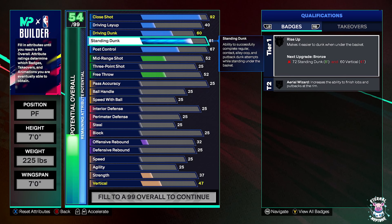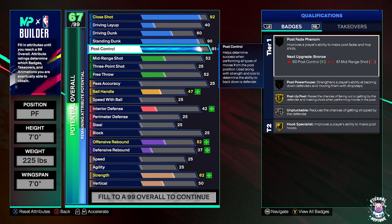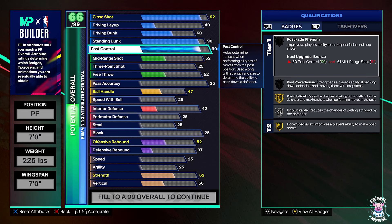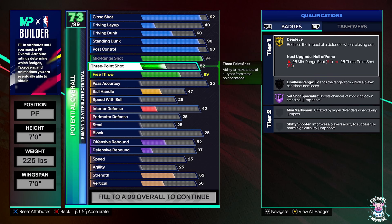Standing dunk we're going to have up to a 90 overall, along with the same for post control. This isn't a post control build — you're not trying to back down and do hook shots. The post control, close shot, and standing dunk all go hand in hand with the mid-range shot, which we're raising up to a 94. This gives you Post Fade Phenom on legend and Set Shot Specialist on Hall of Fame. We're also raising our three-point shot up to an 86.